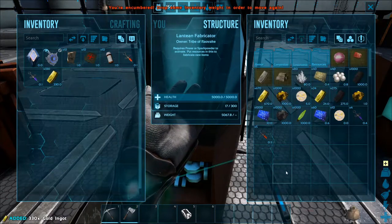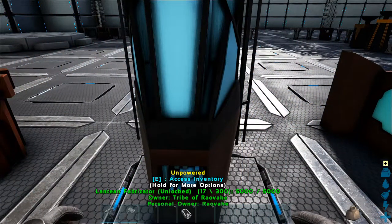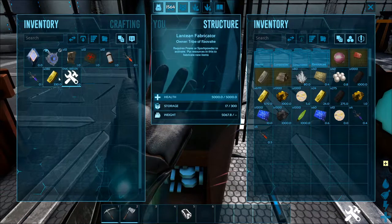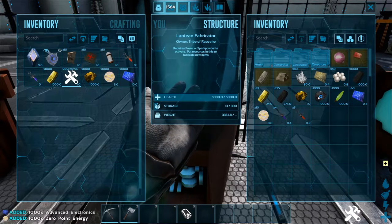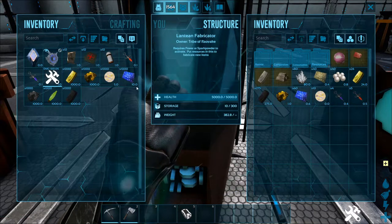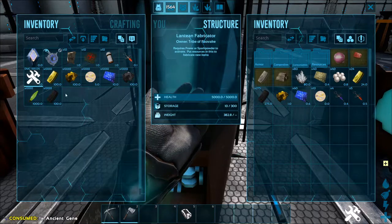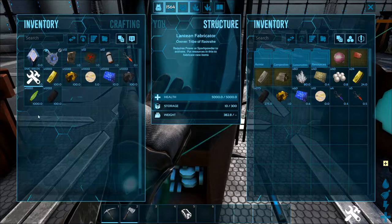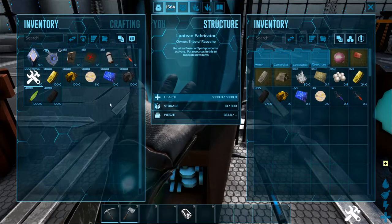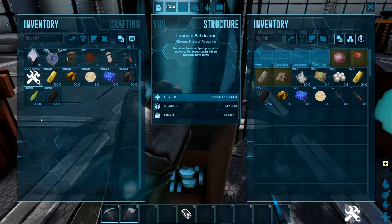I've got a thousand of each resource and I can't even hold it all. So I'm going to switch into creative mode just so I can hold all of it and show the difference. It won't show up on my weight bar, but it'll show up in the inventory and it'll actually make a difference. So this is what happens when I use the ancient gene. The gold ingot, the gold ore, the Naquita ore, and the Naquita ingot are all reduced by 90% — except for liquid Naquita, which is one to one.